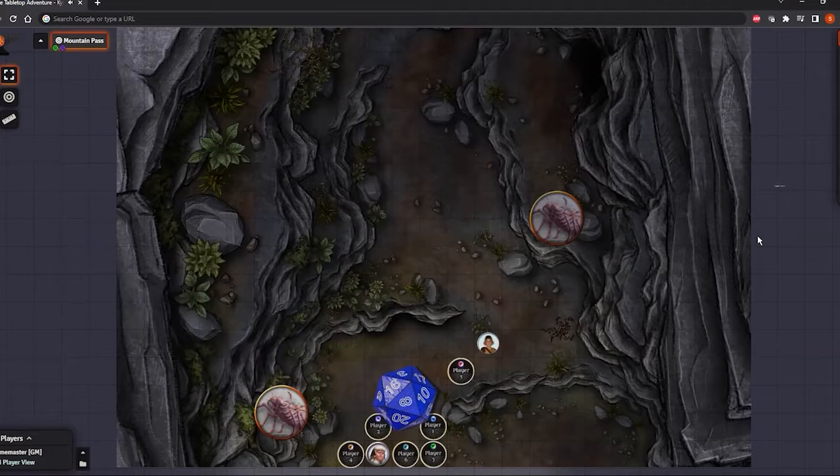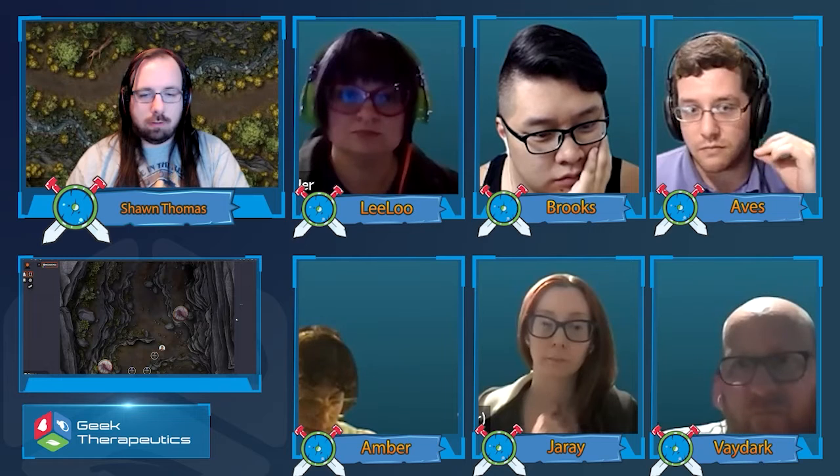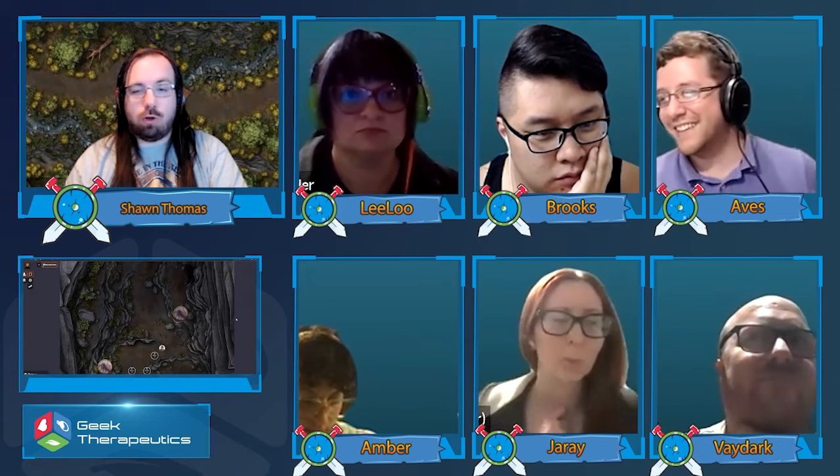It is now Aves's turn. You're unaware of the spider to the left unless you make an active perception check, but you are aware of the spider directly ahead of Aya. Aves is going to use his action to cast Catapult at the spider above, using a nearby rock as a catalyst. The spider needs to make a DC 15 dexterity saving throw or take damage. That spider rolled a 20, so it succeeds.